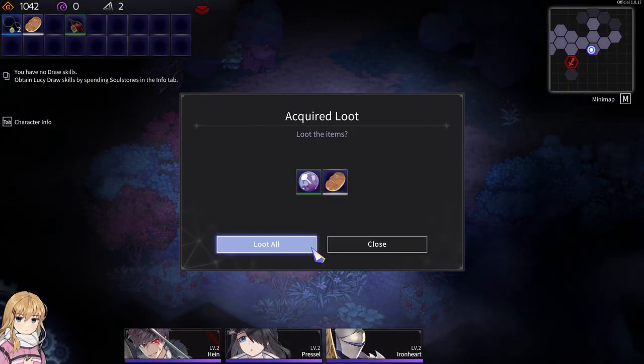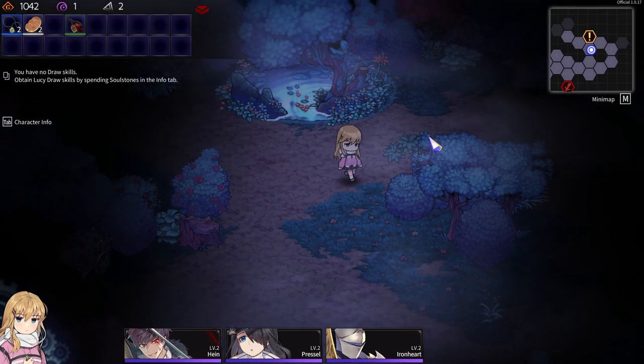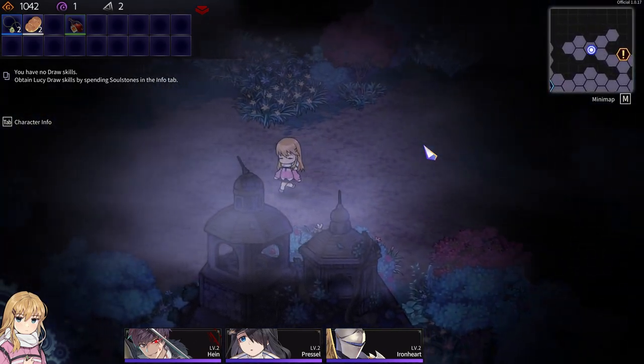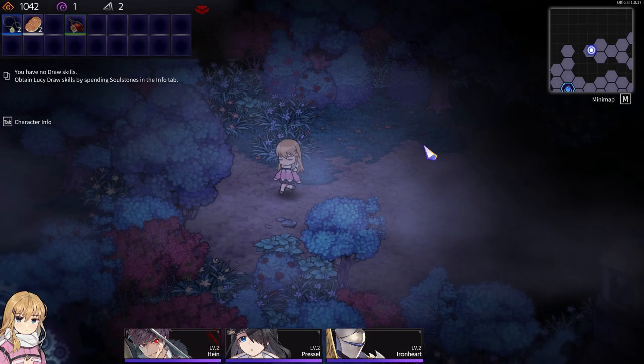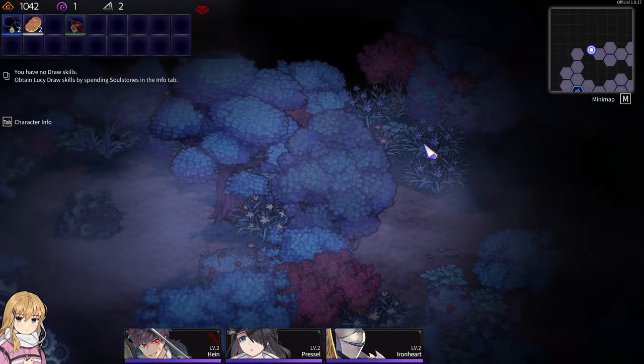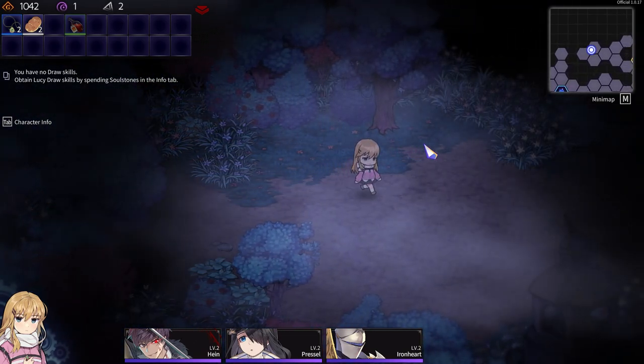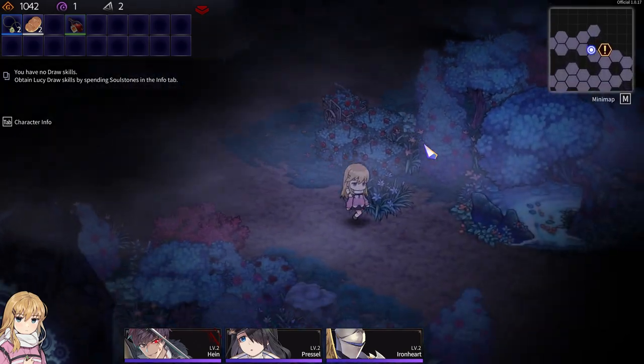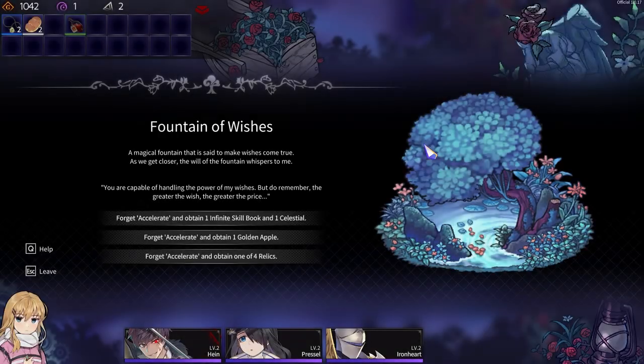Skulls, okay. Fountain. Magical fountain — you're capable of handling the power of my wishes, but do remember: the greater the wish, the greater the price.